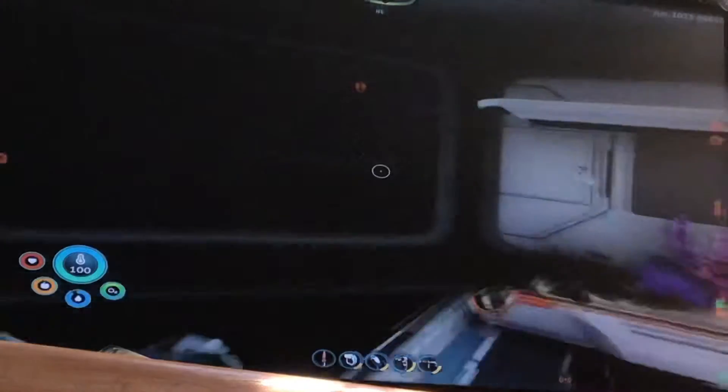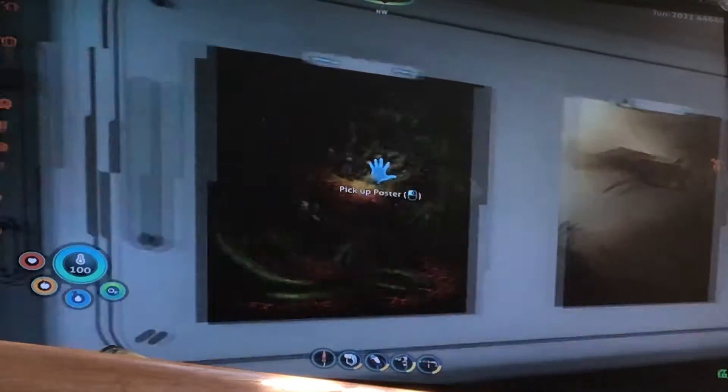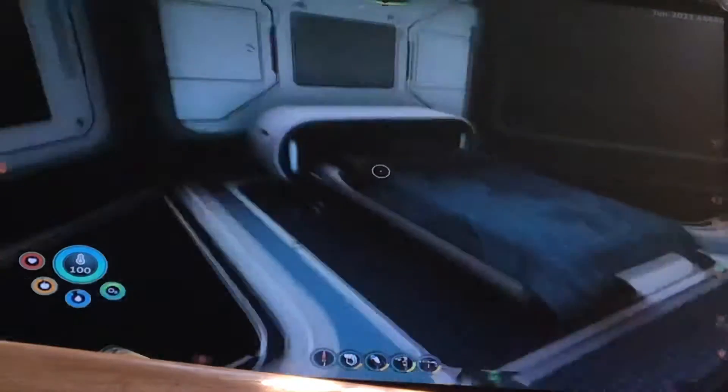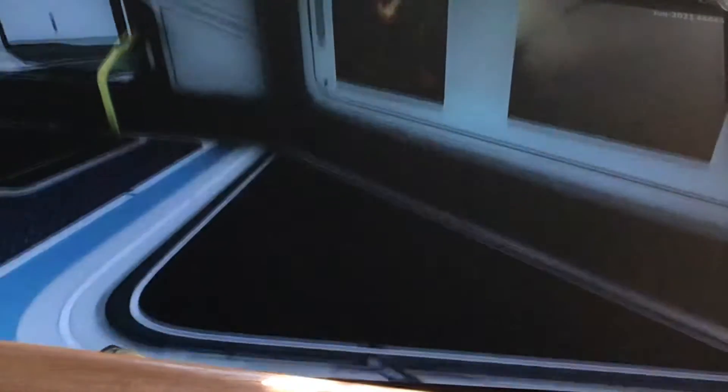This is my character's room. We got a picture of a sea dragon and a reaper leviathan. We got my bed — I'm actually going to sleep right now. That's what it looks like when you sleep. There we go.